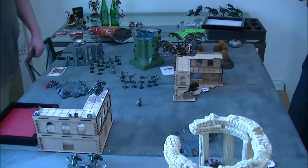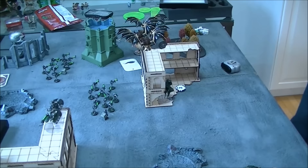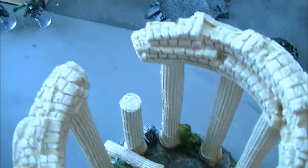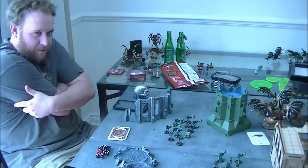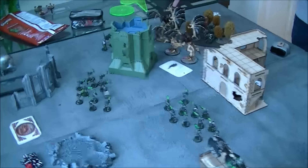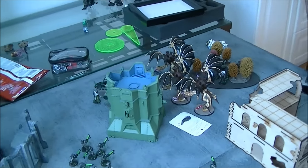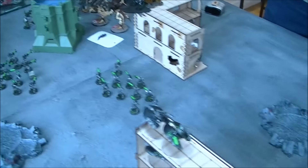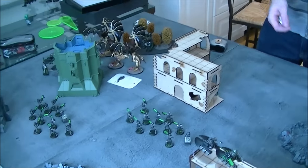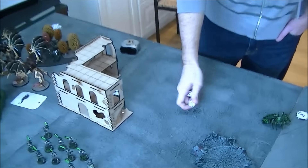Going into Necrons turn five and possibly the end of the game. At the end of Necrons turn five: shot his Malanthrope that was in cover — he ended up rolling three ones on his two-up cover save. Forced jink on his Hive Tyrant and shot at a bunch of Flyrants, did nothing. That gives me my kill unit and I'm holding number three. Rolling to see if the game continues — three. Down her turn, going into Tyranids turn six.